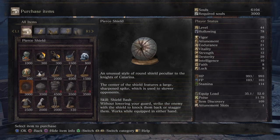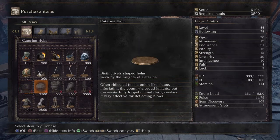I bought it back off-video. I ran around the cathedral, killed stuff, made sure I hadn't missed anything, and got enough souls to buy all the Katarina armor and the usual style of round shield. The description reads: 'Distinctly shaped helm worn by the Knights of Katarina.'